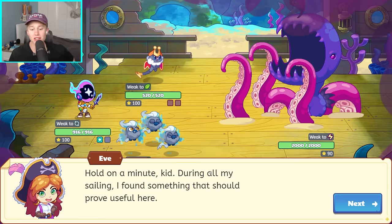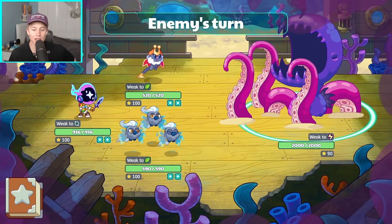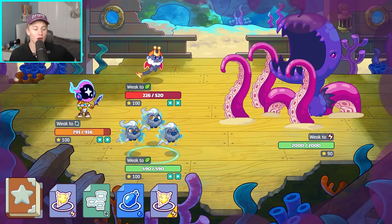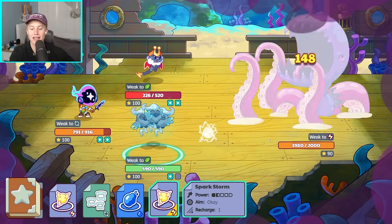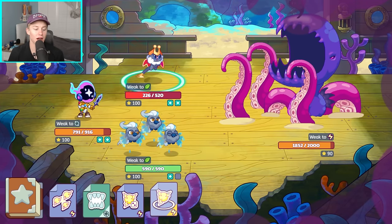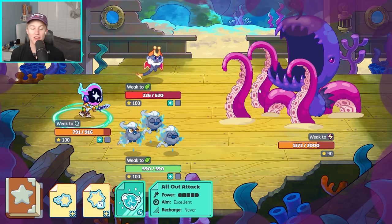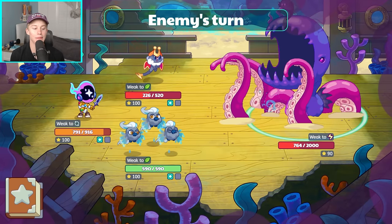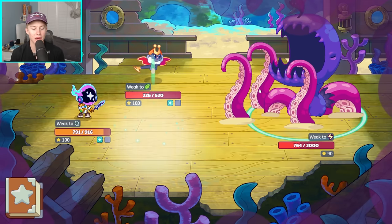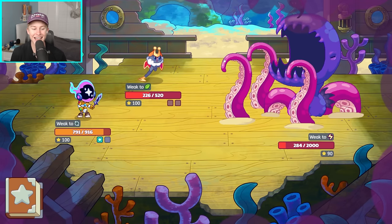2000 health. You're going to see why you don't really need that good of pets. During his sailing, he's found something useful here — ever wanted to cast the all-out attack right away? Well, now you can. This is exactly why 2000 health for the enemy is not a lot, and we are literally getting an all-out attack right away. Use your first pet, use storm if you have it — it is weak to storm. Here comes our next pet, use Blowout, and then we use our all-out attack: 600 damage. He's only down to 700 health. I actually bet I could win this battle without a single pet. Make sure you use those storm pets and get your questions correct — it's a very easy battle.